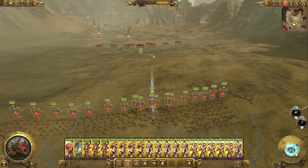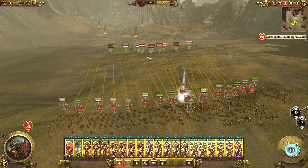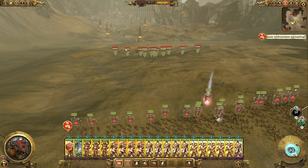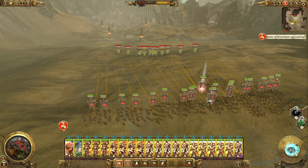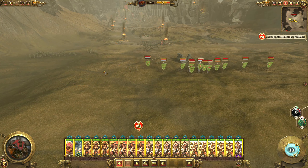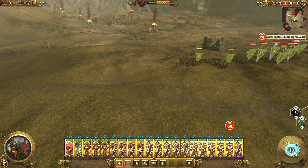Hello guys and welcome to episode 46 of my Total War: Warhammer 2 playthrough, playing as Taurox leading the Slaughterhorn Tribe to world domination. Today we're going to continue after destroying Sartosa, finally starting to deal with the Vampire Coast.